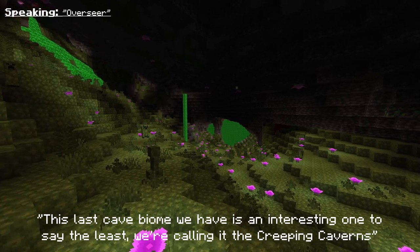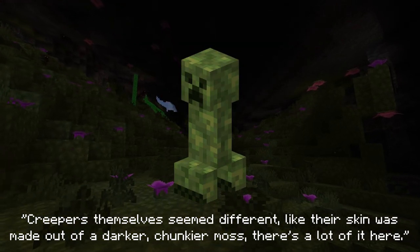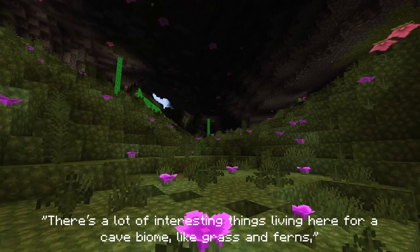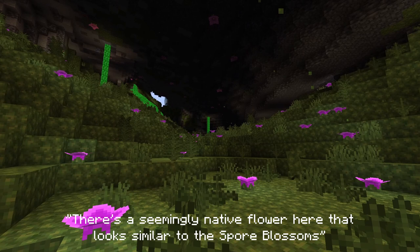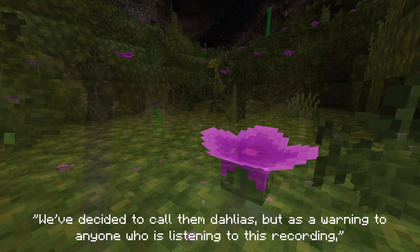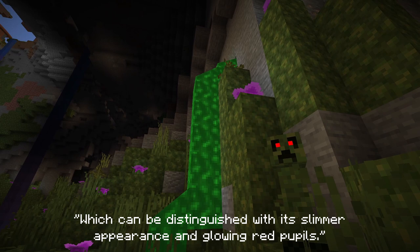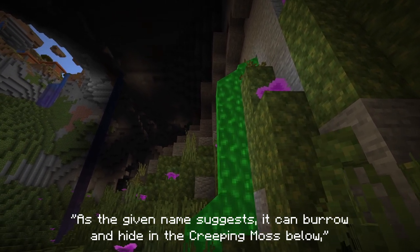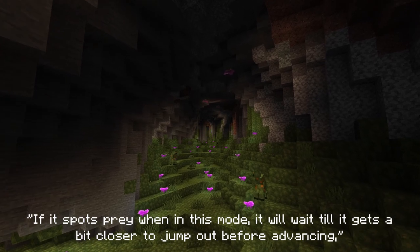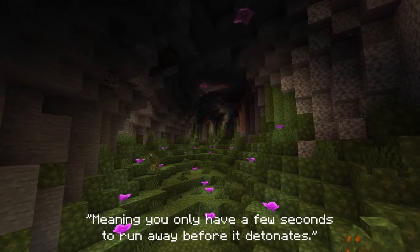This last cave biome is an interesting one, to say the least — we're calling it the Creeping Caverns. It seems to be the home or origin of the Creepers. Creepers themselves seemed different, like their skin was made out of a darker, chunkier moss. There's lots of interesting things living here for a cave biome, like grass and ferns. There's a seemingly native flower that looks similar to spore blossoms on the roof above, but they glow and are relatively smaller — we've decided to call them Dahlias. Don't let them distract you from the denizens here. First, we have the Burrow Creeper, which can be distinguished with its slimmer appearance and glowing red pupils. It can burrow and hide in the creeping moss below, leaving only its eyes and the top of its head poking out — if it spots prey, it will wait till it gets closer to jump out, giving you only a few seconds to run before it detonates.